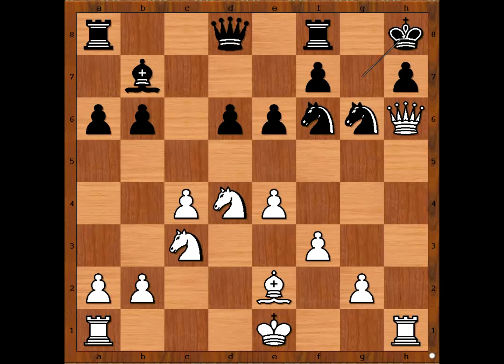Alekhine played g4. Black is lost, but he continued — because if he resigned, people watching this on YouTube would complain. So he played a few more moves.